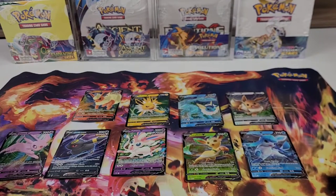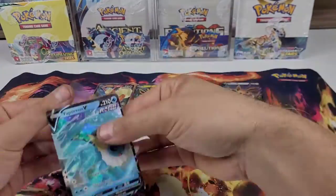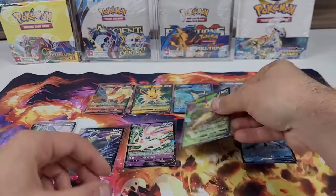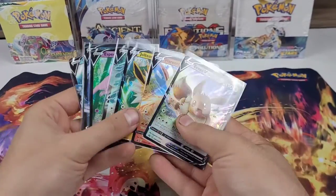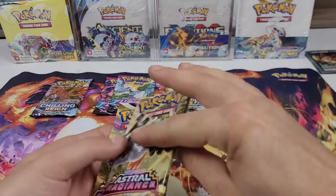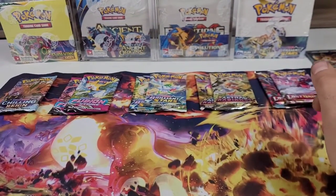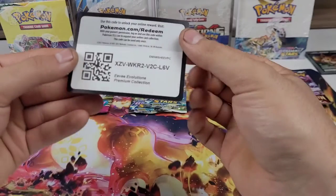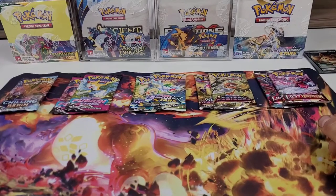Now that we've got the promos out of the way, I'm going to sleeve them and put them aside. The packs are laid out — there's also a code card — and now on to the packs.